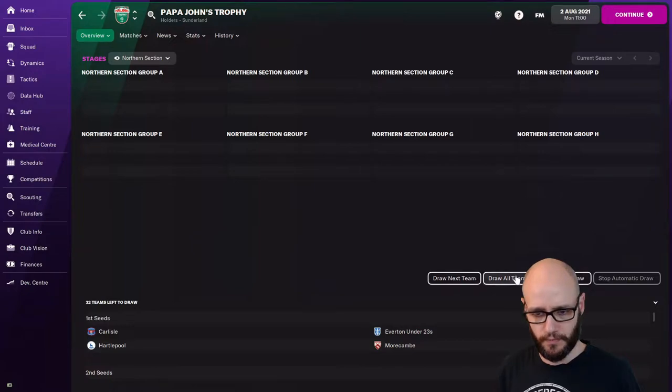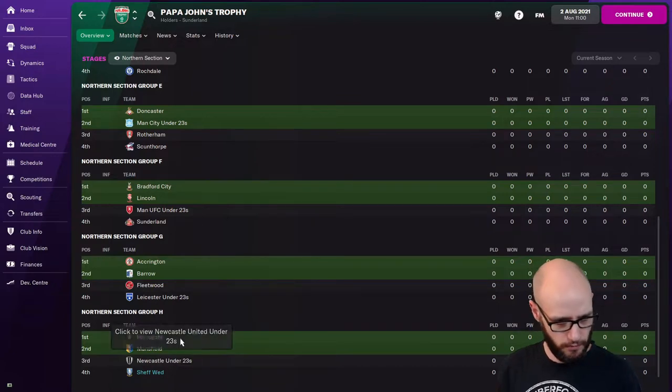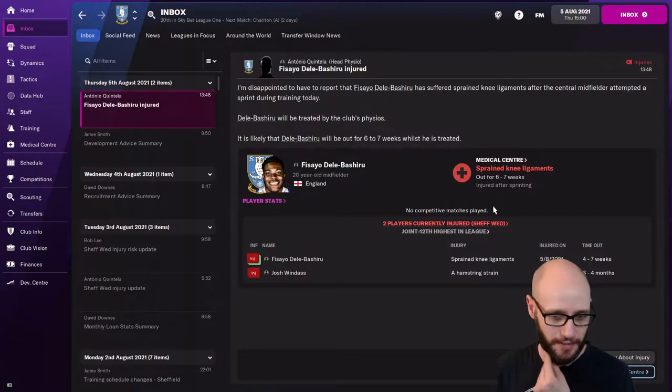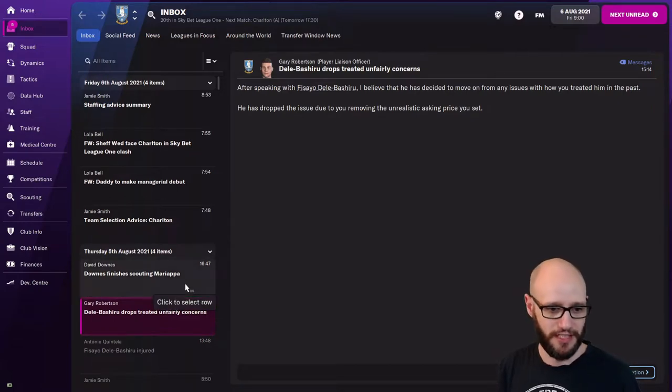Who are we going to get? In the last cup we got Harrogate, Mansfield, Newcastle. And he's injured again - damn it, I should have bloody sold him. That's why he's getting injured on purpose. I believe he has decided to move on. That's because his value dropped. Well, he's injured.